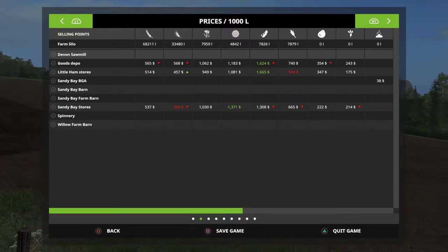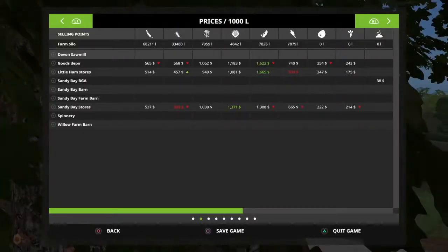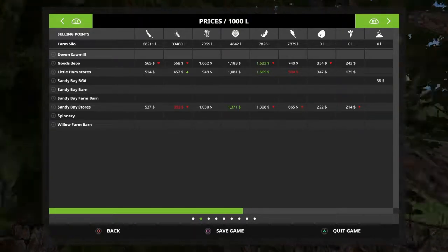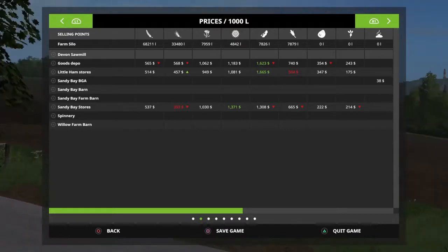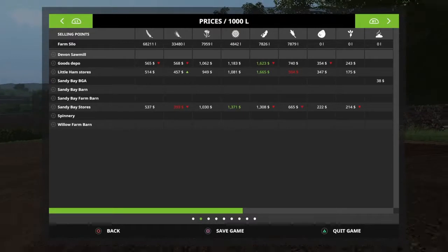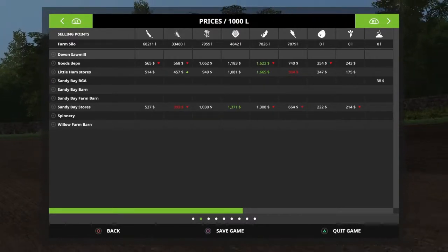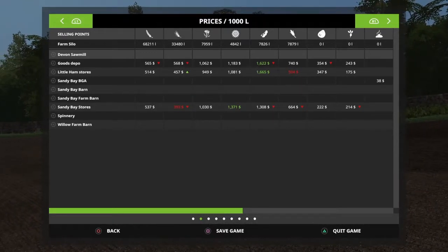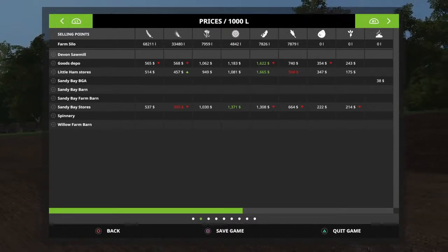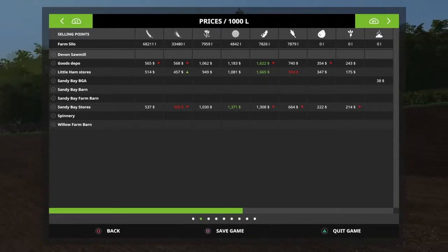Let's see what our prices are doing. We've got one field that's going up in value. We're still seeding so we don't change the time yet. We're not going to sell the sunflowers. We're not going to sell the canola or the soybeans because we've got more of those coming. We're not going to sell the corn because there's not enough to sell yet. So we're looking at wheat and barley. Barley has started to go up down at Little Ham Stores, but all the other prices aren't that good — so definitely nothing we can really sell at this stage.